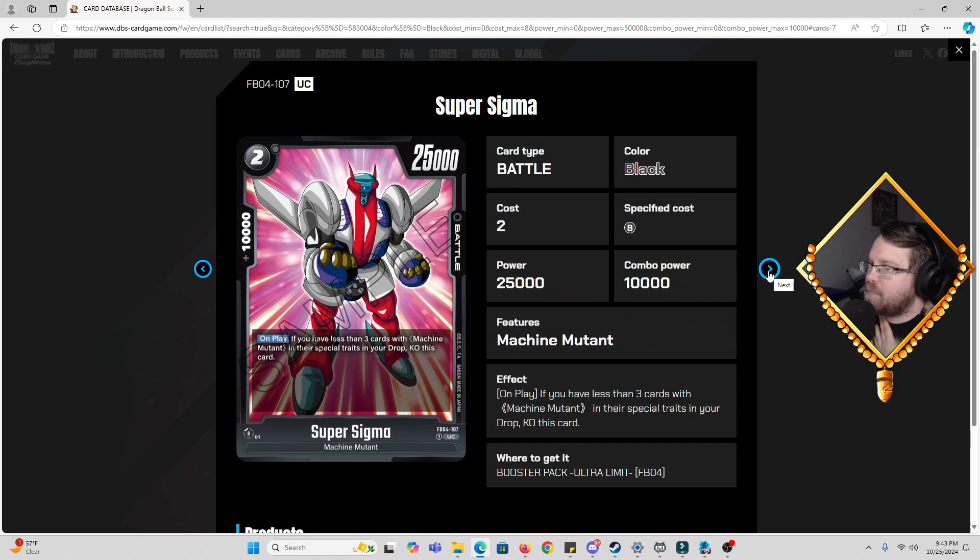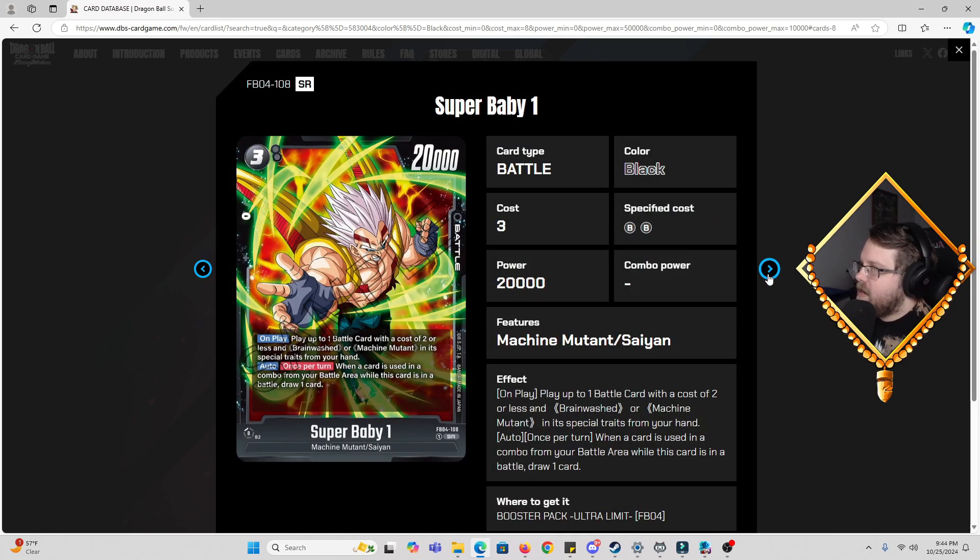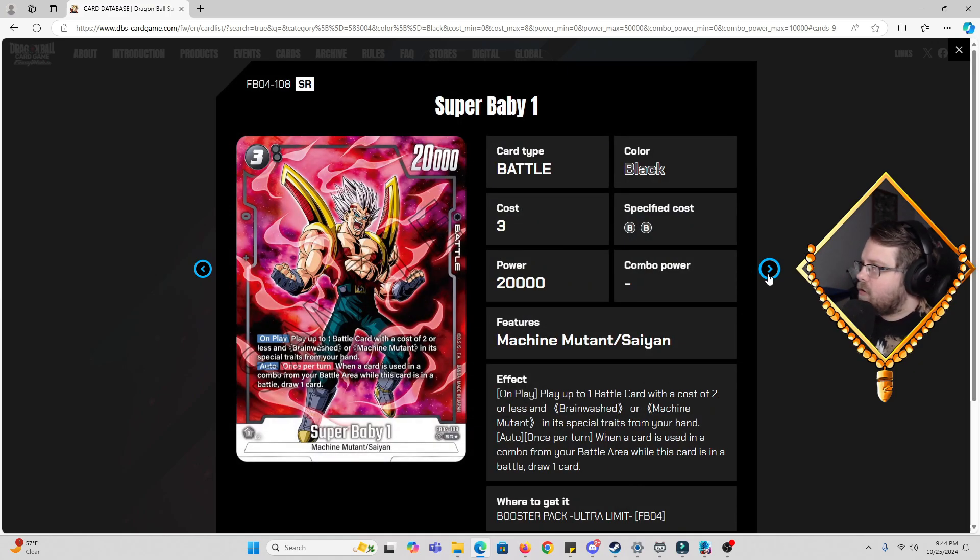Then we got Super Sigma — we're getting a lot of the real Doe cards. Super Sigma, two cost, 25k power, 10k combo. If you have less than three cards with Machine Mutant in their special traits in your drop, you have to KO this card. So more than likely in your early turns you're comboing Machine Mutants to facilitate those three cards in the drop, and then you can play this guy. For that stat line, the restriction makes sense and isn't the hardest in the world.